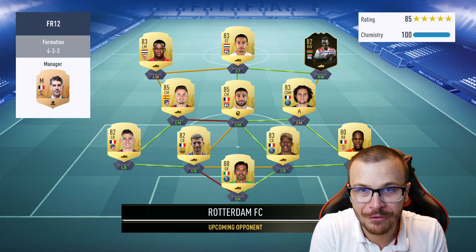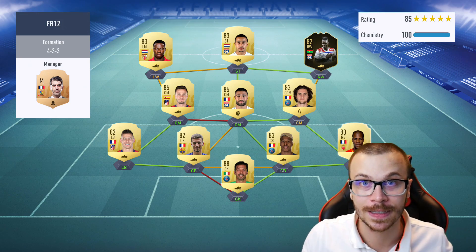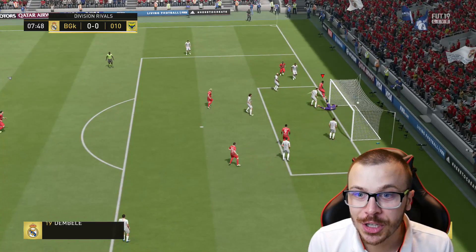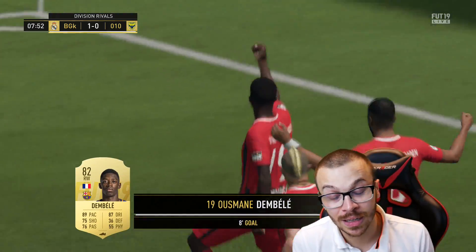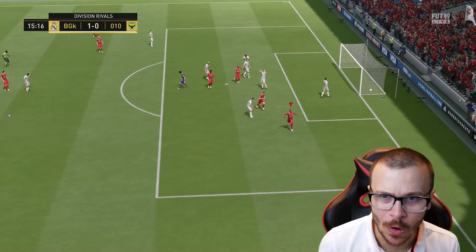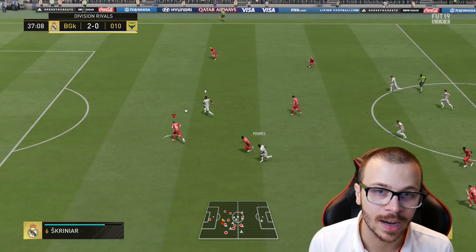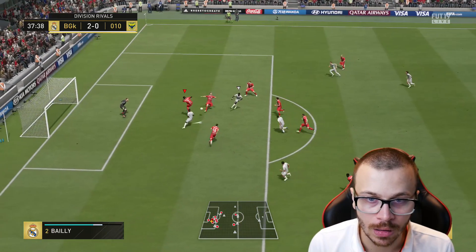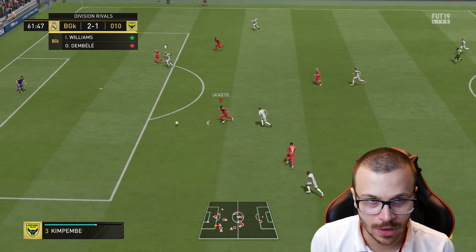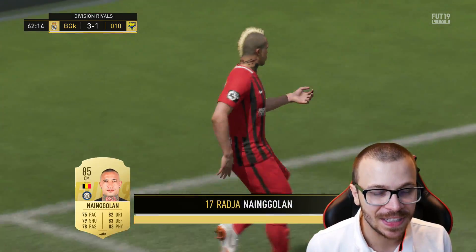We face a 4-3-3 formation with cheap players — a hybrid of La Liga and League 1. Benzema sets up Nainggolan and the Gigi Buffon saved our first shot, but the ball deflected and we score on the rebound. Two ahead! The new flicks look so good, but I lost the ball in defense — unacceptable — and they score. Then Lacazette sets up Golan, who pulls the ball into the back of the net. I think we've sealed the last game of today's episode.